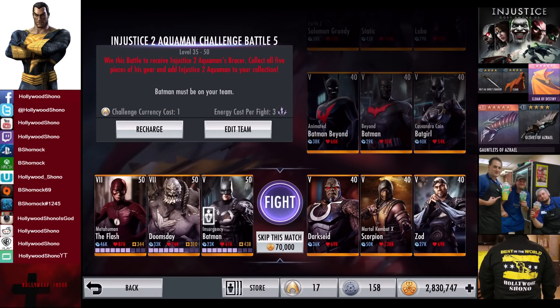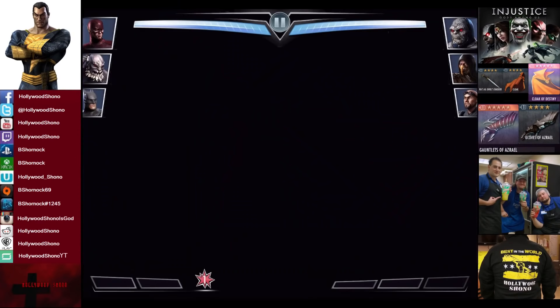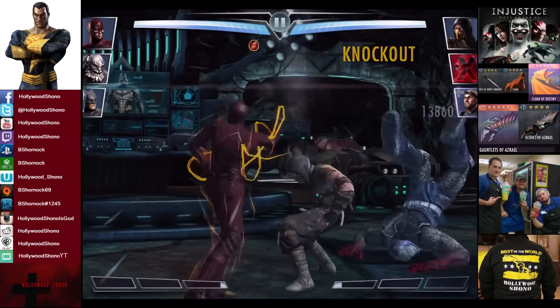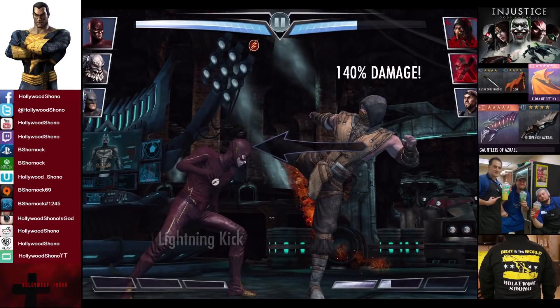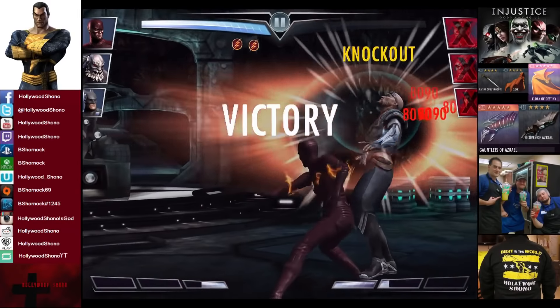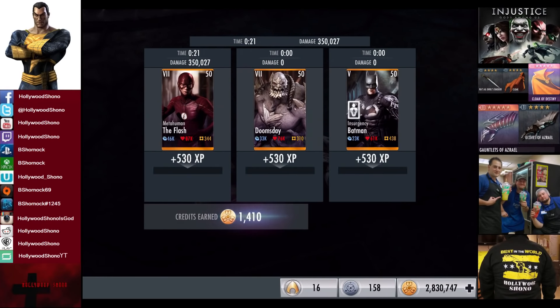In the eleventh matchup we have Darkseid, Mortal Kombat X Scorpion, and Zod. Skill to match is 70,000 credits. We get off the Lightning Kick right away on Darkseid — hits for about 30,000 and Darkseid gets eradicated. Scorpion takes a lot of damage even with a lot of health. Lightning Kick on Mortal Kombat X Scorpion — even the Flash just does not care. Scorpion gets eradicated by Meta-Human Flash and Zod gets pummeled as well — victory in the eleventh fight. This is why Meta-Human Flash is one of the most fun cards in the game. He can pull off stupid combinations even if he is easy to beat in multiplayer. When you're controlling him it's so much more fun. 530 XP, 1,410 credits.